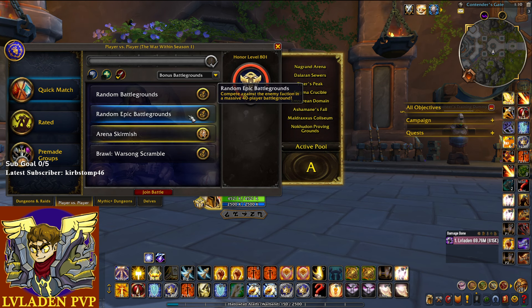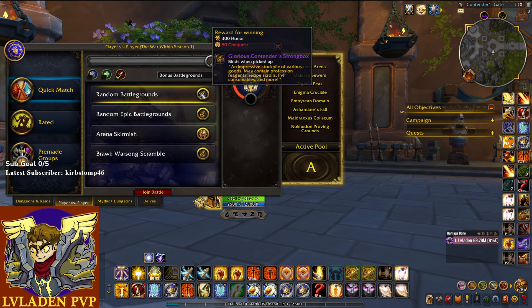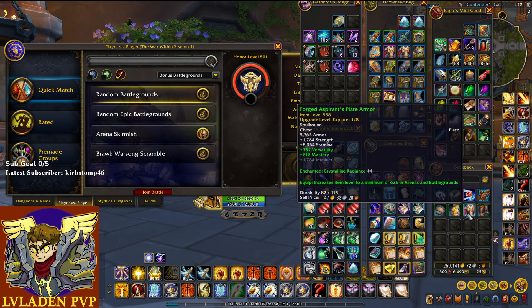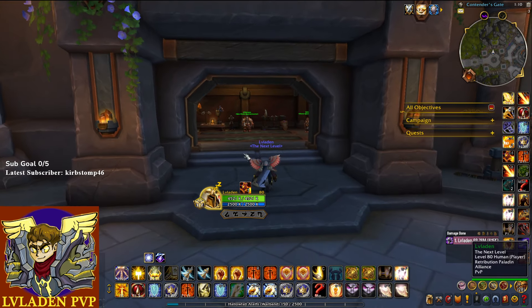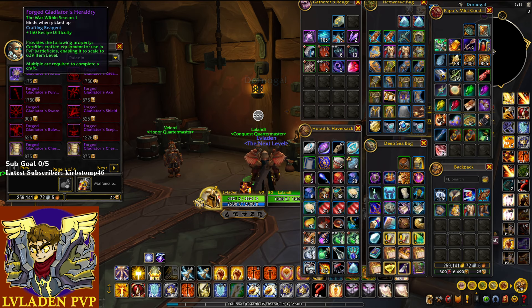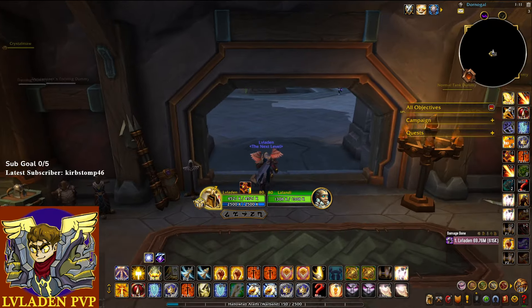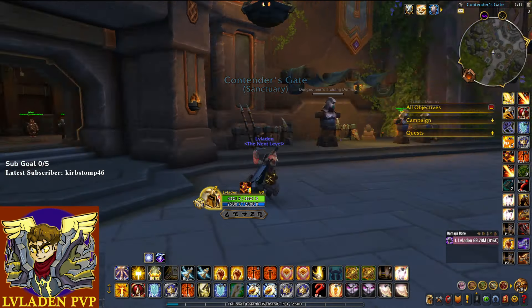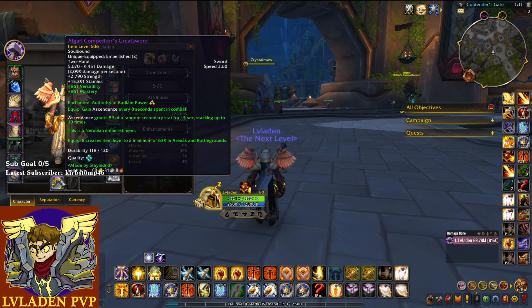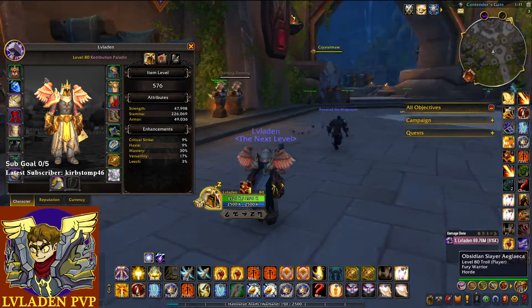All those quests will help you get your conquest and honor gear faster. Also, when you win a skirmish, arena, battleground, blitz, or whatever, you get boxes — Glorious Contender Strongboxes and other boxes. When you open those boxes in your bags you will get a quest, and that quest gives you nine Forged Gladiator's Heraldries. With those you can craft or get very close to crafting your conquest weapon. There's also a quest for an actual conquest weapon after 2600 conquest, but this one you can get day one.